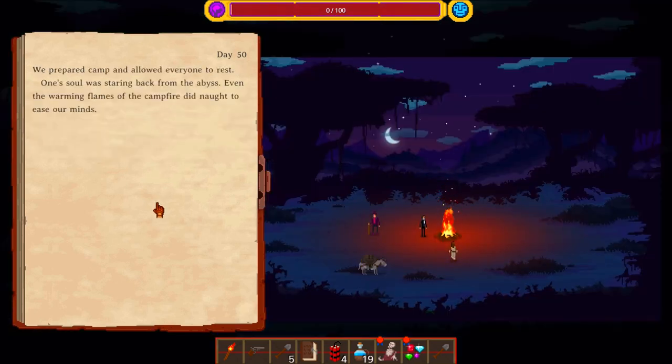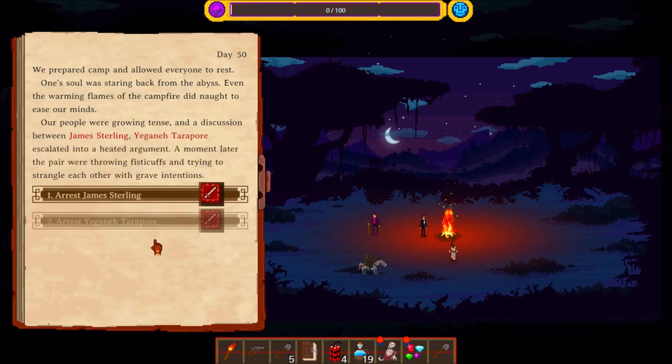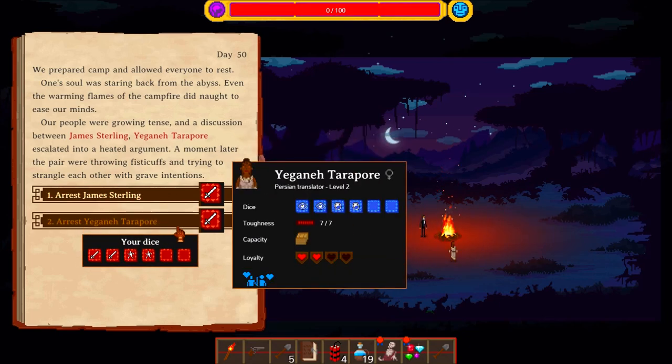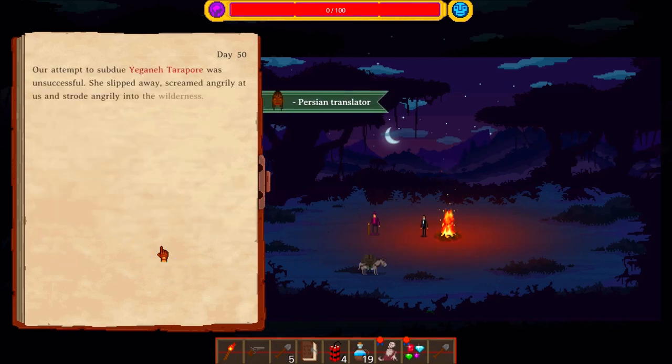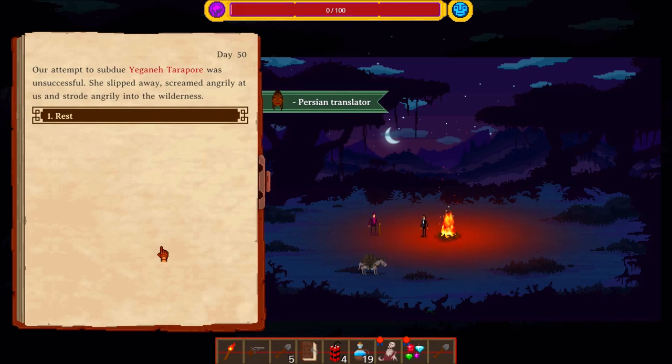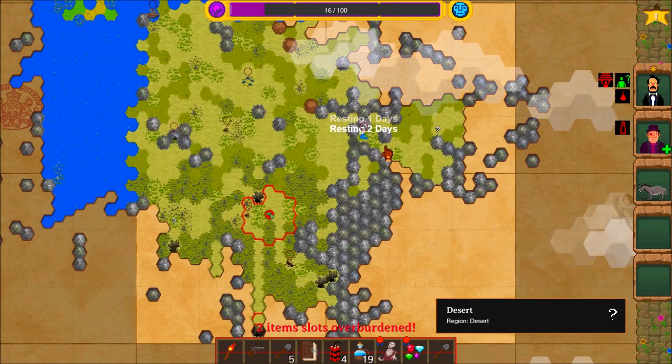We're gonna rest overnight. We prepared camp and allowed everyone to rest. One soul was staring back from the embers. Even the warming flames of the campfire did not ease our minds. Our people were growing tense, and a discussion between James Stirling and Yegani Tarapura escalated into a heated argument. A moment later, the pair were throwing fisticuffs and trying to strangle each other with grave intentions.